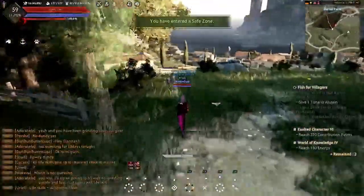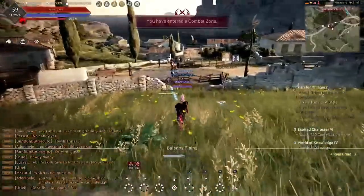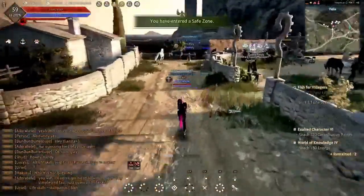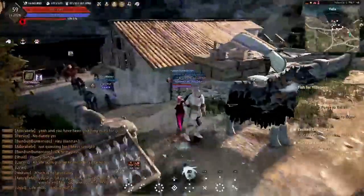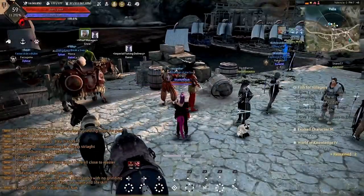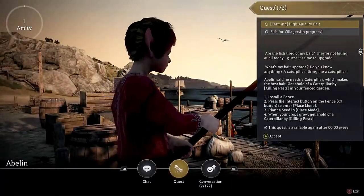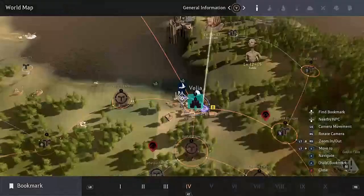After that, go back north to Velia to get the next quest, which is called Fish for Villagers. It requires you to get one grunt and give it to Igor Batali, one tuna to give to Alliston, one black porgy to give to Bahar, and one spotted sea bass to give to Aline. This NPC will have the beginning of the quest chain for the quest rod.